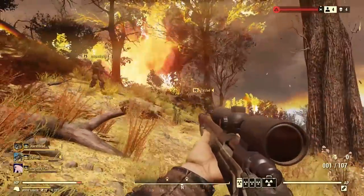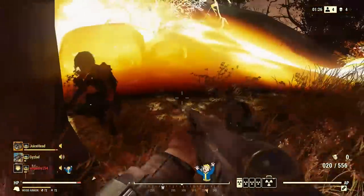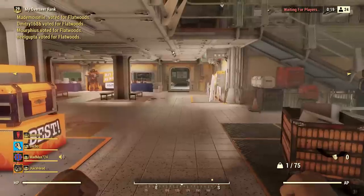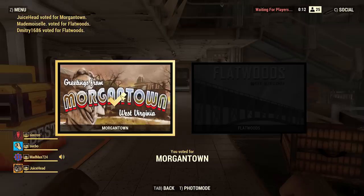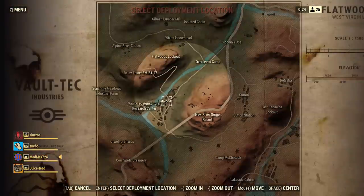Before we jump into some of the major problems that came with this patch, let's first talk about some of the stuff this patch did really well. We saw several improvements to the Battle Royale mode for Fallout 76, and these are actually pretty massive. You now have the ability to vote on maps for this mode. After joining a session, a map vote will be in progress where you can vote for either Flatwoods or Morgantown. It doesn't automatically prompt you — you have to open up the menu manually — and whichever has the most votes will win.